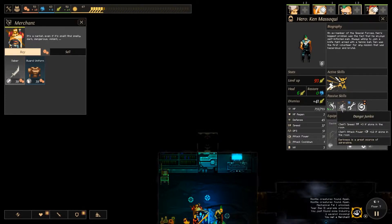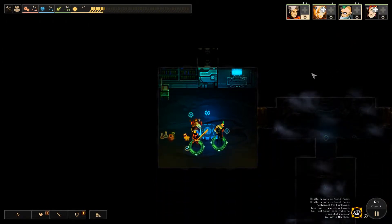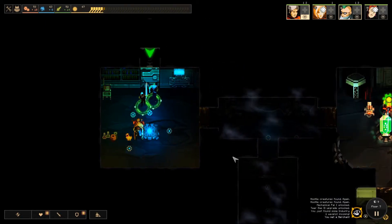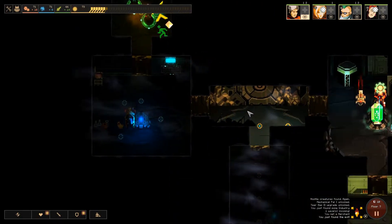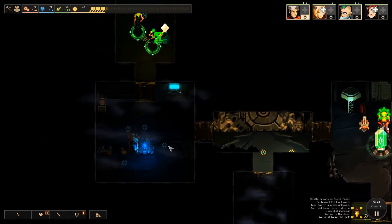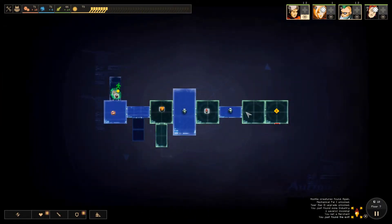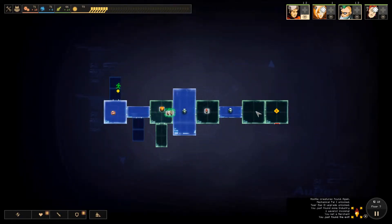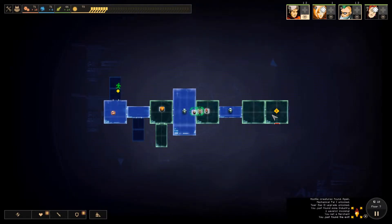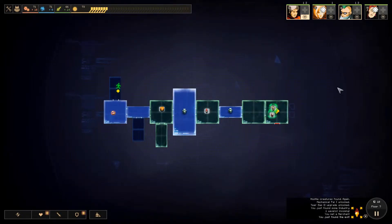Danger Junkie — yeah, that's the one. Attack power plus 12 if alone in the room, and speed as well. I was just wondering what that skill was. We can power this room as well. Hey, dead end — cool. The exit. I have no idea how I do this — no idea, but it always happens. Always happens until about floor 9 or 10, then I actually have to start properly looking for where the exit is, otherwise it just turns up.